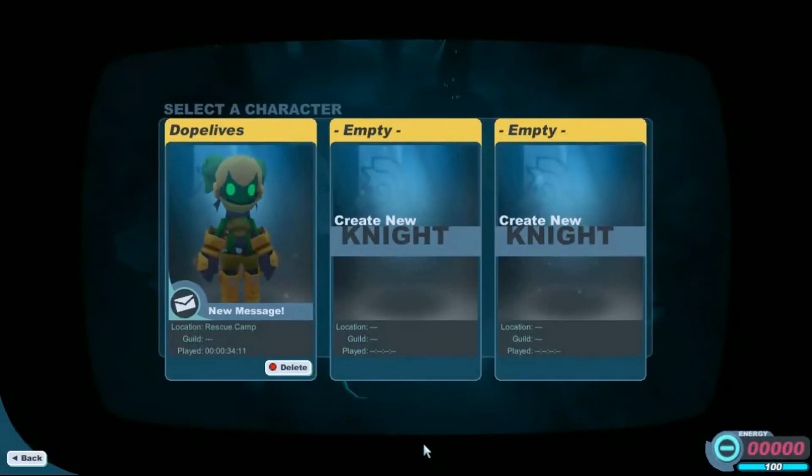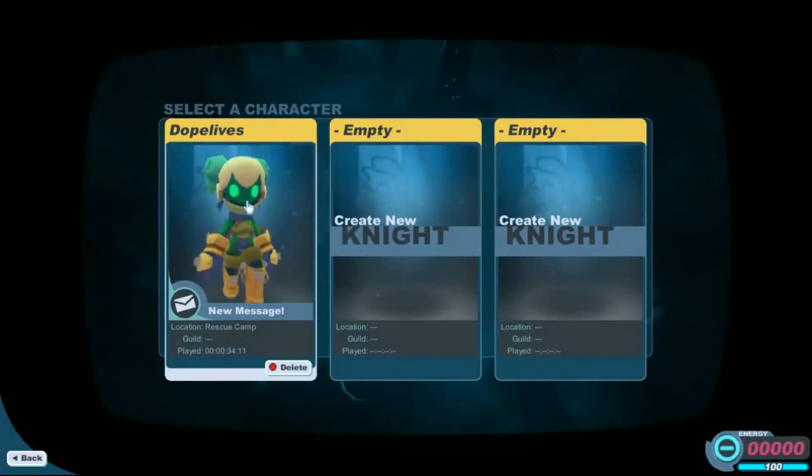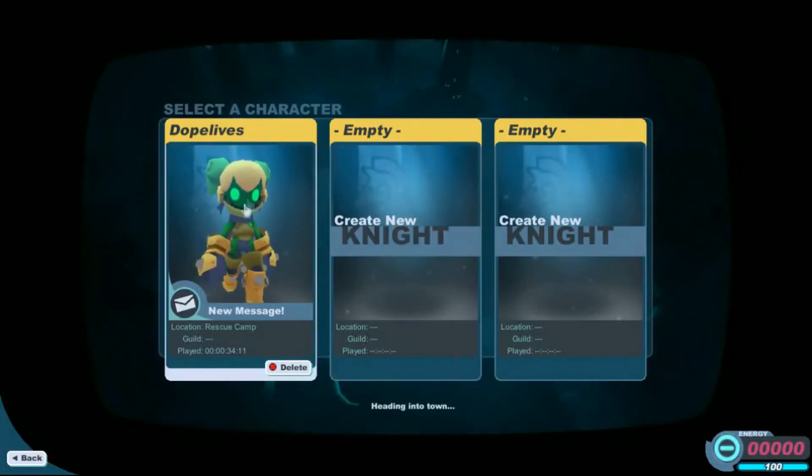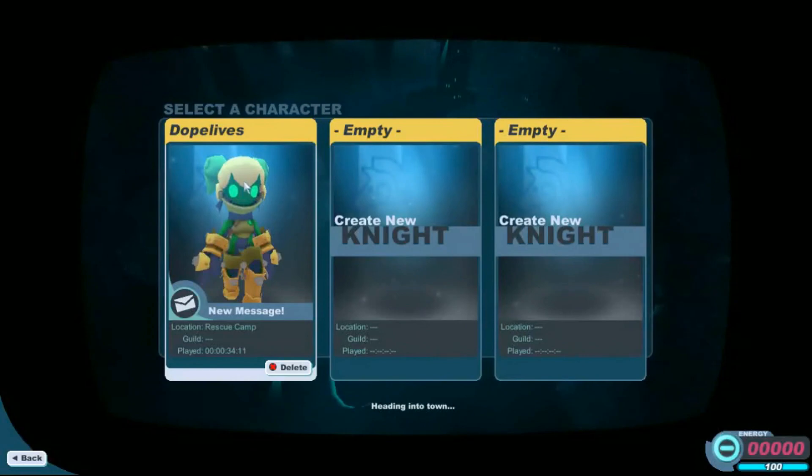Let's get on with Spiral Knights. I have my character here — if you create a new one, you'll have to play through the tutorial and grind about 200 crowns, which takes about 30 minutes.